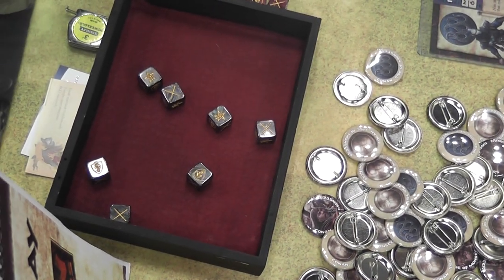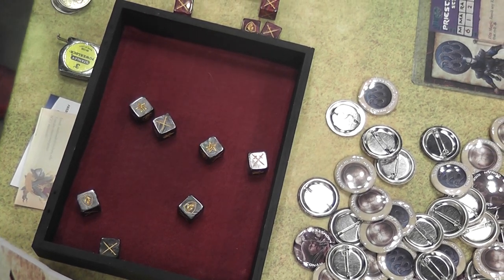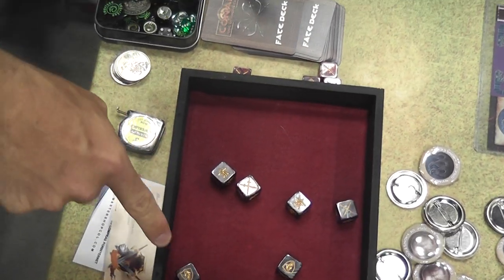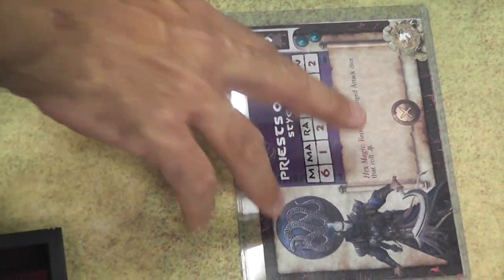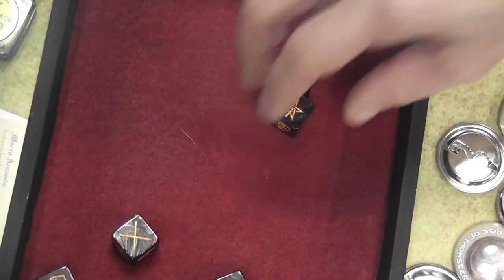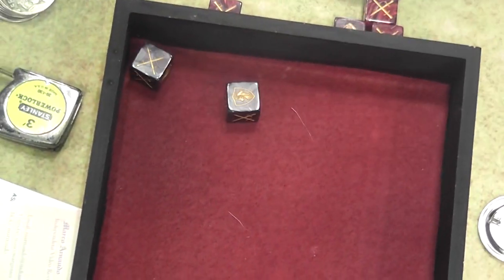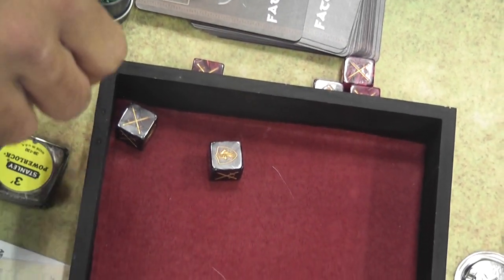You also have a special ability. If you read that — what does your hex magic do? You get to re-roll any ranged attack dice. So it is re-roll any ranged attack dice that roll a sigil. He's actually rolled two sigils, so you can re-roll both of those. Sigils are special — whenever they come up, it usually triggers a special ability of one of the units.